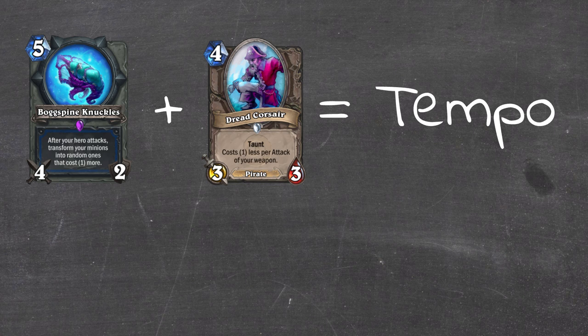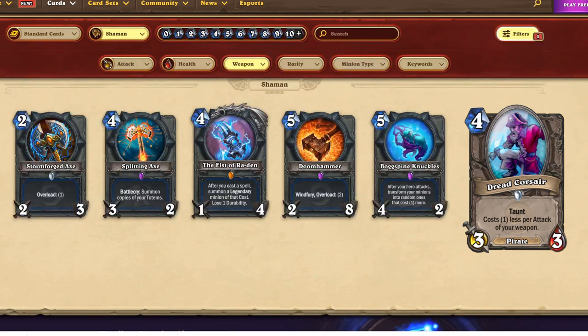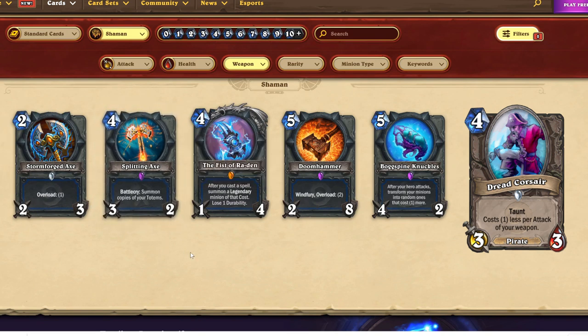We can start off by thinking about what cards have good synergies with either of these cards. For Dread Corsair we want to be using high attack weapons, ideally with four or more attack. Unfortunately, Shaman doesn't have access to any of them outside of Bogspine Knuckles. Stormforged Axe, Fist of Riordan, and Doomhammer all have too low attack. Splitting Axe you're really overpaying by a mana cost to get a 3-2 weapon. You really have to be making use of the Battlecry to summon copies of totems if you want to go down that route, and that's going to redefine the rest of our deck.